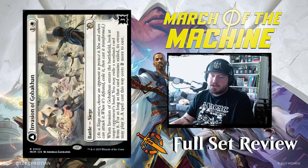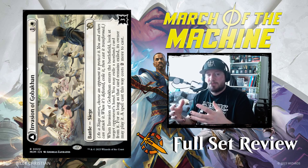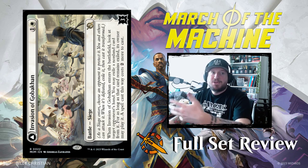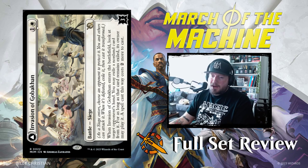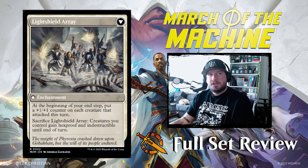Our next battle is Invasion of Gobakan — 1 and a white for a rare 3-power battle. When it enters the battlefield, look at target opponent's hand. You may exile a non-land card from it; for as long as that card remains exiled, its owner may play it but any spell cast this way costs 2 more. So you get to make something more expensive on turn 2, which is pretty good.